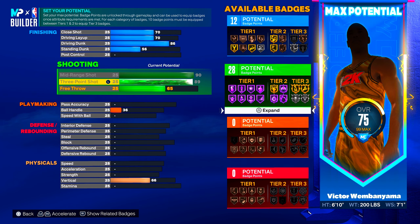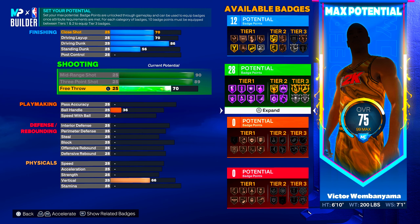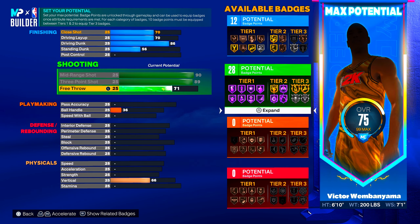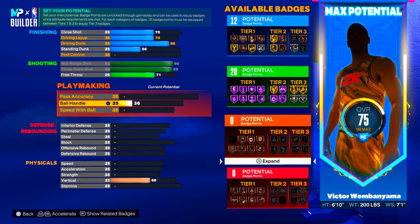I'm not trying to miss a shot day one, so we're going with 90 mid-range and 89 three-ball. In takeover — either in this game or NBA 2K24 — it's going to be 99. We're going to go up to 71 on the free throw for 28 shooting badges. We're going to have hall of fame on almost everything besides the contested three and limitless range. At six foot ten with long arms, a 90 mid-range and 89 three-ball going to 99 in takeover — I feel like this is going to be possible.